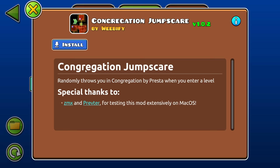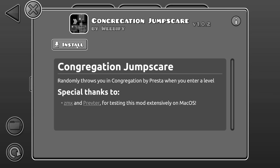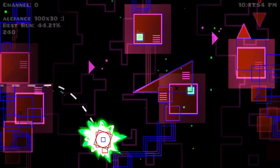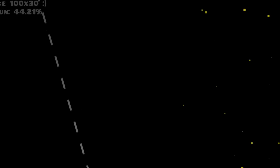Congregation jumpscare — it randomly throws you into Congregation when you enter a level. I don't know the probability on this, but it sounds funny. You know what else is funny? You hitting subscribe! Because we absolutely demolished 200k and now we're setting our sights on 300k. Let's go! Alright, I'm back to Congregation. Oh — it just puts you directly into the drop.